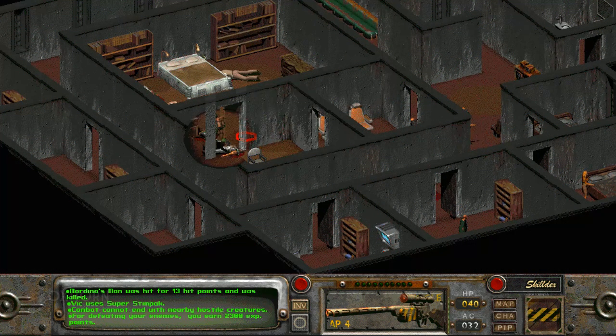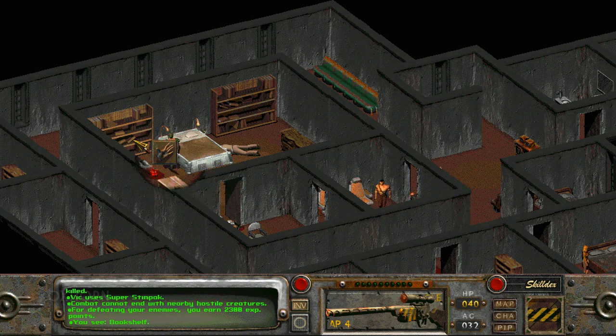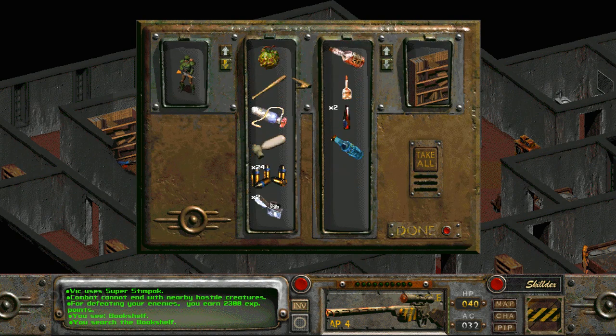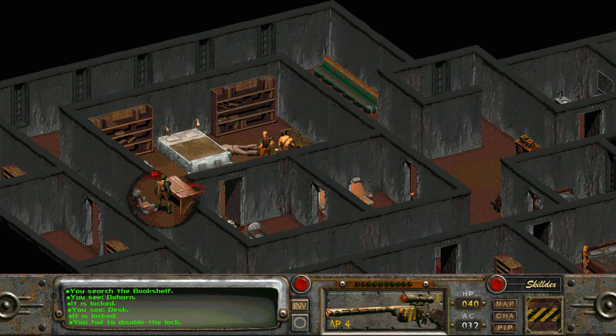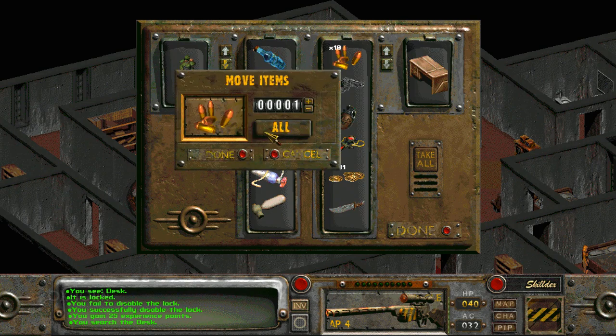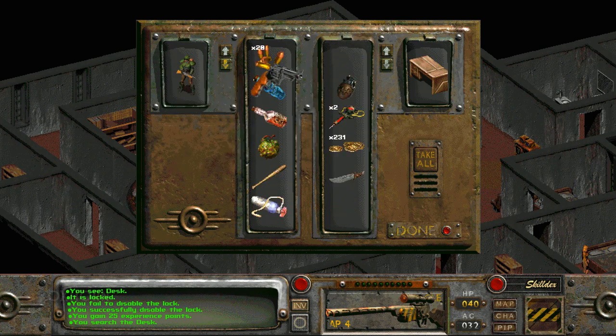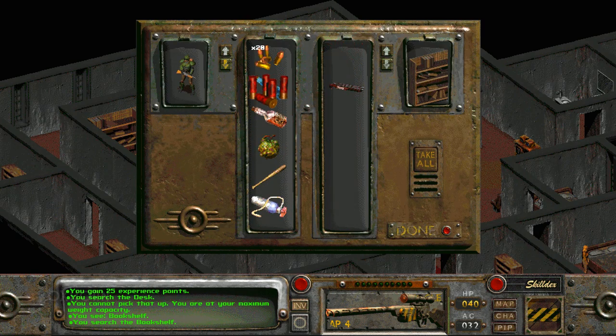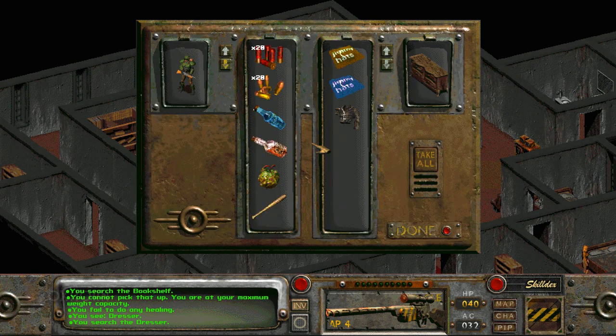So if we want this knife, the best way to take out the Mordinos is the violent method. With Mordino and his goons dead, we can go back upstairs to Mordino's office to loot his containers. In one bookshelf, we find some Mutfruit, Nuka-Cola, and a bunch of booze. After unlocking his desk, we find a revolver with ammunition, some frag grenades, stim packs, a small amount of cash, and a combat knife. In the other bookshelf, we find a shotgun with shotgun shells. And in his dresser, we find some Jimmy hats and a leather jacket.